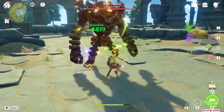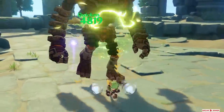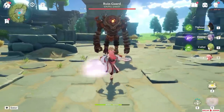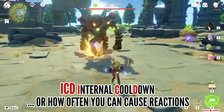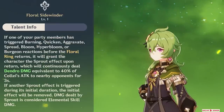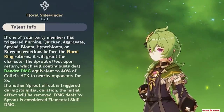First we have her elemental skill, which is pretty simple — she throws out a boomerang that damages enemies twice. What's cool about it is that there is no ICD on it, which means it will always cause a reaction both times. More importantly, her first passive will also create a Sprout effect if you cause a reaction with anybody before the boomerang returns.